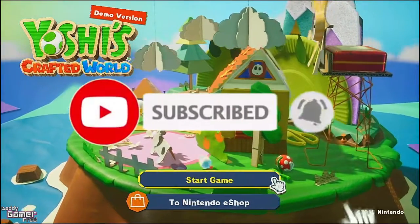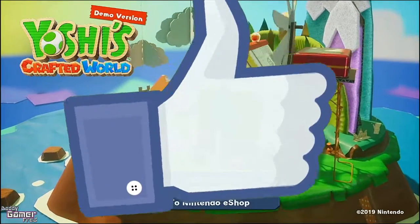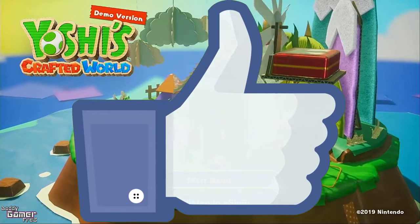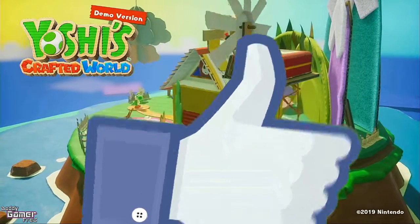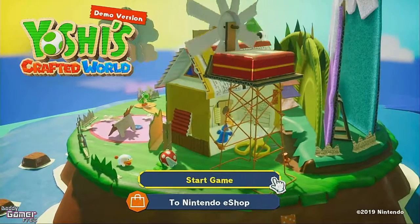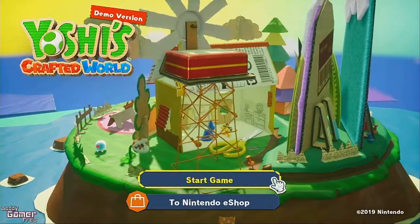Today's game is Yoshi's Crafted World on the Nintendo Switch. During the last Nintendo Direct, which was a couple of days ago as of this recording, we got a brand new demo for Yoshi's Crafted World, which has one level, a side B of the level, and also an extra hidden mission if you know how to unlock it.